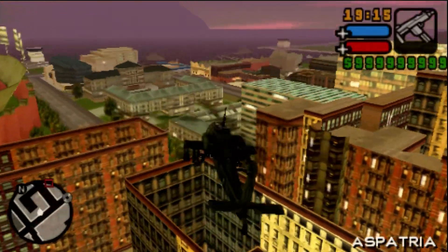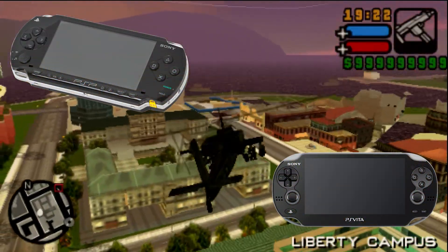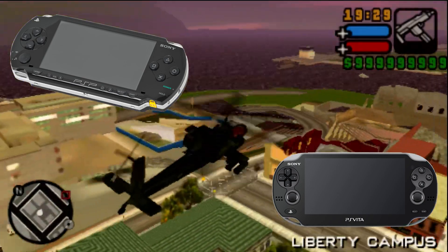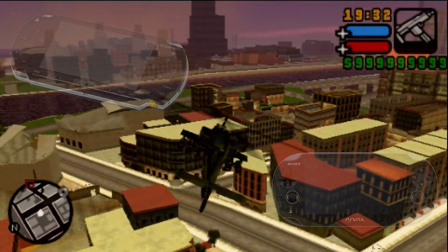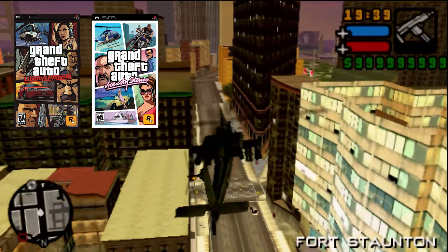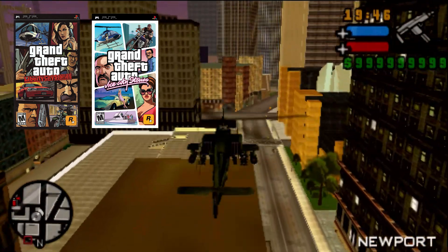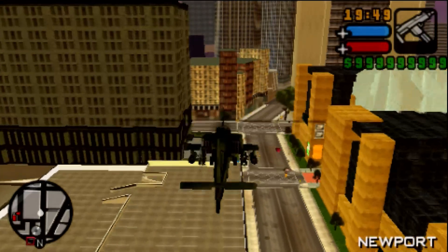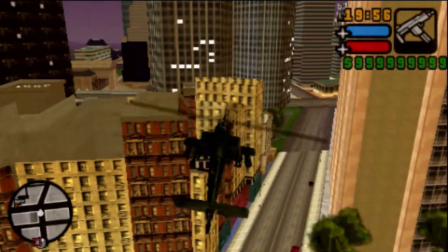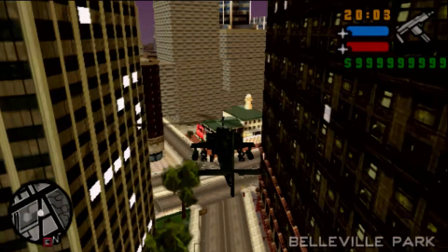First, you're going to need a few prerequisites. You're going to need your console of choice, whether that's a PSP running custom firmware or a modified PlayStation Vita running Adrenaline. I do have videos showing how to set up all of those devices and pieces of software. You're also going to need your game or games — this works for both Liberty City Stories as well as Vice City Stories. However, keep in mind this does not work for the Japanese versions of these games. You will also need a computer to download and transfer a few files. So with those prerequisites out of the way, let's move over to our computer and get started.